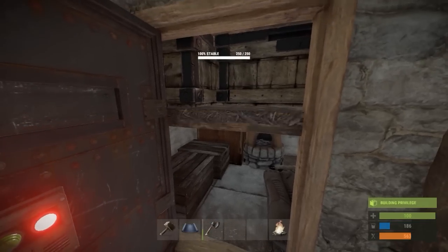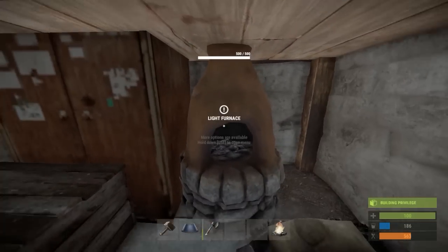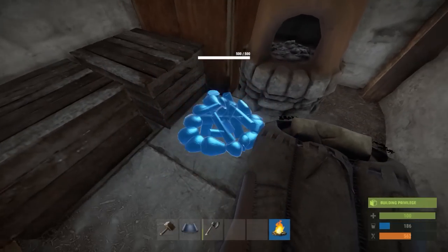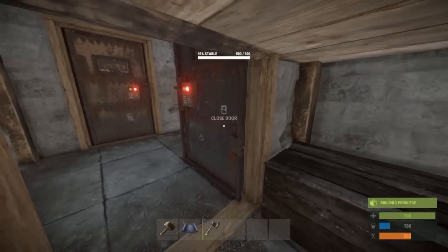The inside of your base is almost complete. You now have two large chests, two small chests, a tool cabinet, a furnace, and even if you want to you can place a campfire inside here too. Now you have everything that you need tucked away into this little room.